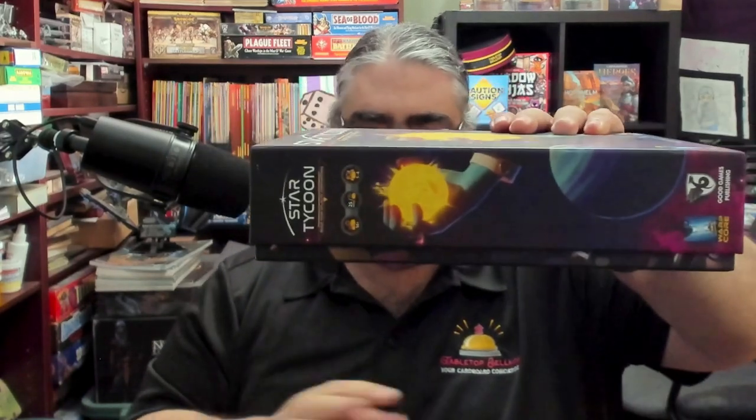Star Tycoon is from Good Games Publishing. I got to see this game in action at the GAMA Trade Show, and I have to thank Good Games Publishing for letting us take a review copy home. Note the shrink is cut on this, but this is how the game comes. There is some box lift, and that's because when you take the cardboard out you'll still get a nice sealed box — that's just for shipping purposes. This is an economic game with a sci-fi theme, designed by Peter and Elkira Sanderson. I have not played this game; I know the bare minimum about it, but I'm looking forward to it because I love Good Games Publishing. I have yet to play a bad game by them, so I'm looking forward to seeing if Star Tycoon breaks that trend.